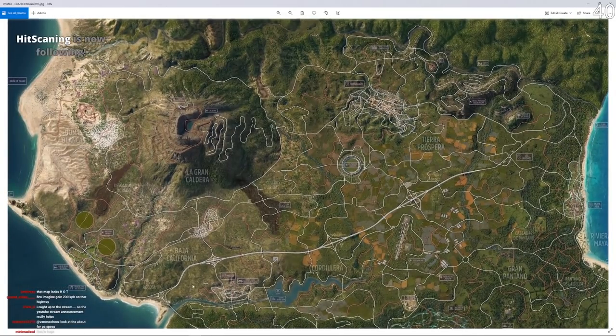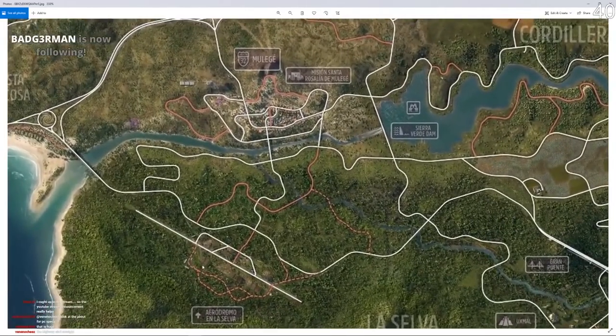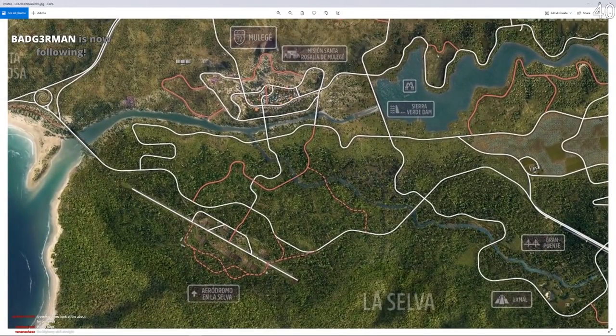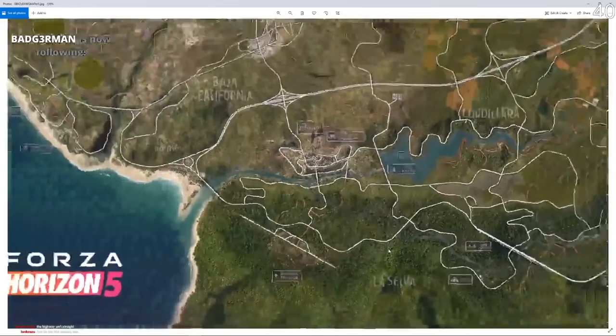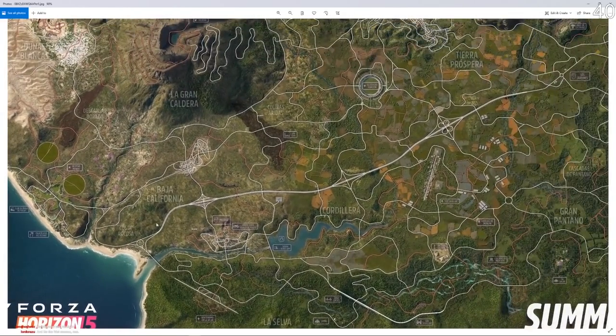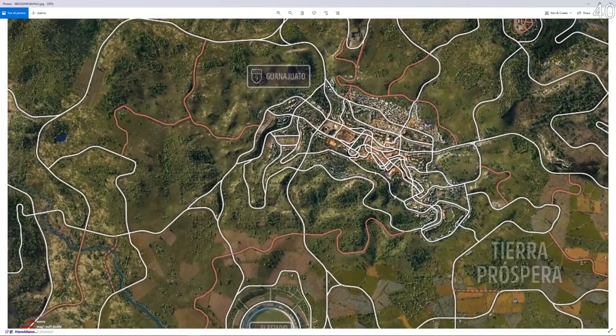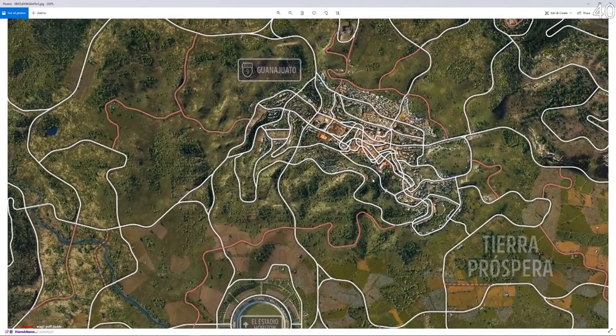This is a long highway — they did say they're gonna make a long highway, and this is properly long. It's nice and straight as well, doesn't do some stupid turns. Big old airstrip here, I like that, that's really good. The highway isn't straight — it's straighter than current games. The city here, gonna be hot though.